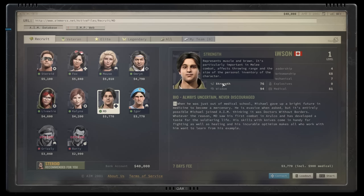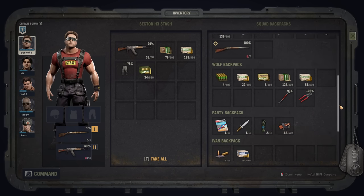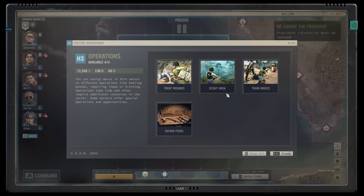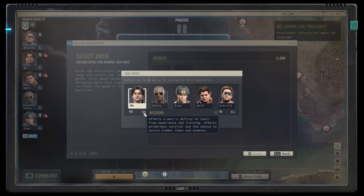Strength is important for anybody who's going to be doing a lot of throwing, and if you intend to designate a party pack mule, they'll need a high strength, as it has a direct impact on their inventory size. Wisdom is great for spotting loot and herbs when out on the field, and it has a direct impact on the merc's ability to improve their stats and skills, something they can accomplish through training operations on the strategic layer, and through performing actions in the tactical layer — shoot guns to improve your marksmanship, for example. Wisdom is also used to scout adjacent sectors out on the strategic map.